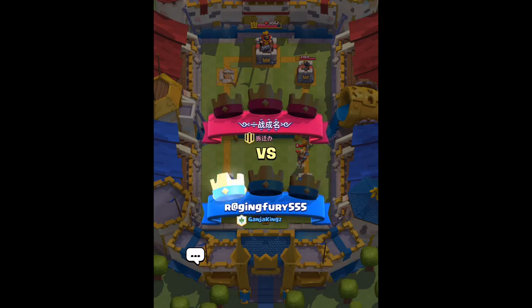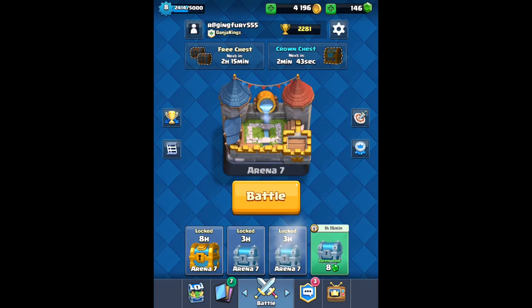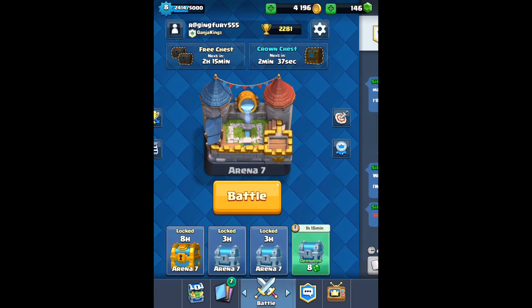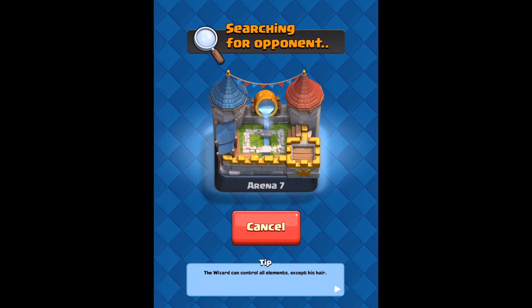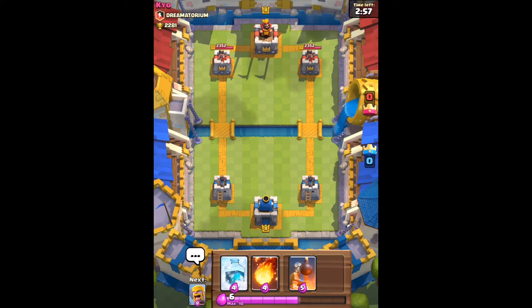So we'll hop into one more battle and try to get a higher level opponent to face us. You can see that it works — that was a level seven so he wasn't too hard — but we'll hop into another battle and see how well the deck works. Let's go hop into a match.